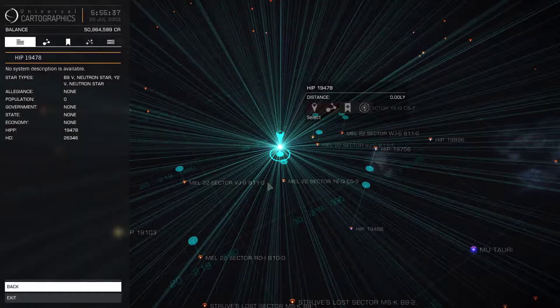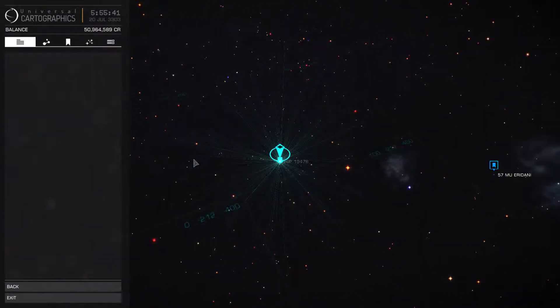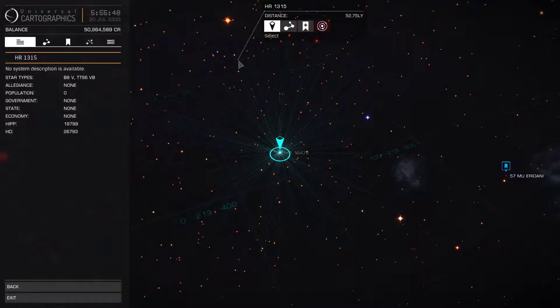You can see from the galaxy map the extended range. Oh! There's a wee black hole — you can jump straight to it.